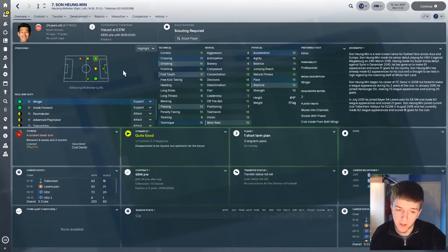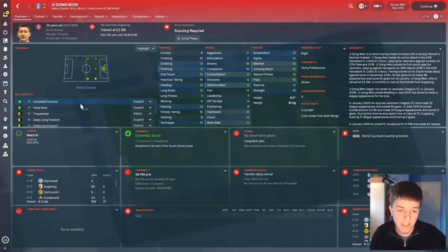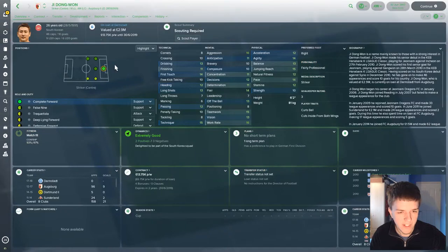Son Heung-min, Spurs, Left Winger. We are going to be using wingers in my tactic. Finishing at 16 is decent, pace is fine at 15, good work rate, brilliant off the ball, 14 dribbling is decent, good technique. He's definitely an option — we might pack him as a player at some point, so that's the worry there. Ji Dong-Wong — yeah, he did play for Sunderland, he's now on loan at Darmstadt from Augsburg, so Ji Dong-Wong is available. Lee Chung-Yong — oh, it's Crystal Palace.